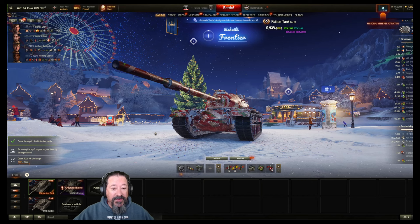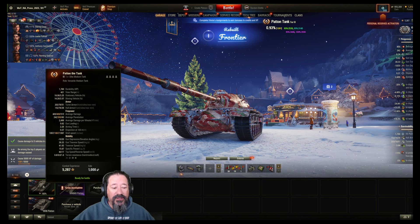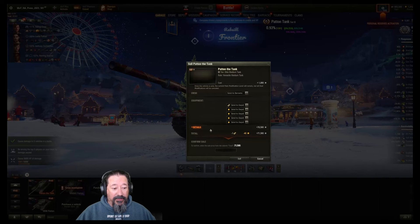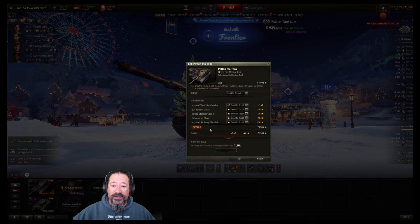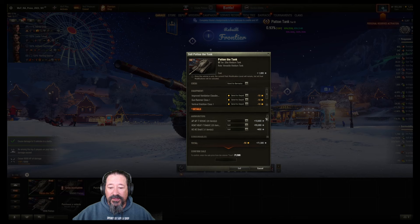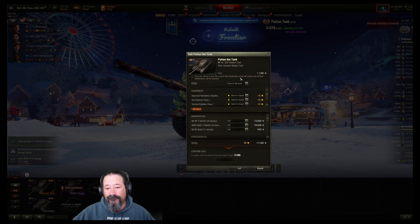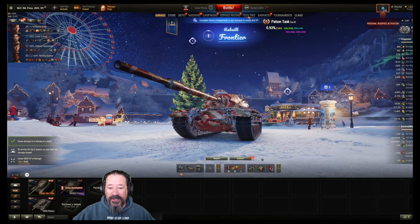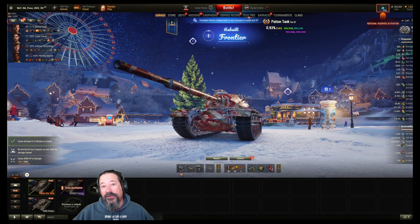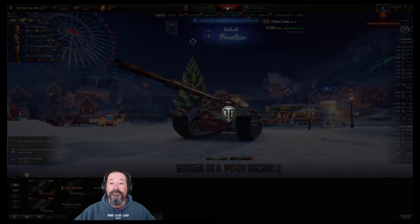Something I forgot to mention: if you think you might want this tank and then you're going to just sell it to get 3 million credits because it is a tier 9 — unfortunately, I am sad to report that you will get 15,000 credits for the tank. That's it. Everything else will come from the sale of any items. You're not going to be making a whole bunch of credits by selling this tank. You're better off just keeping it and playing it for the memes. Let's go ahead and get into another battle.